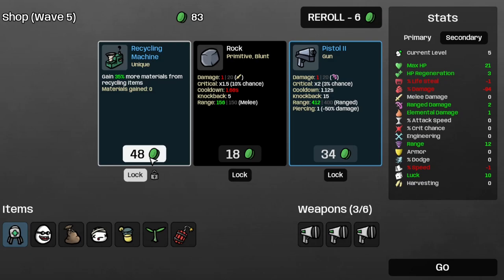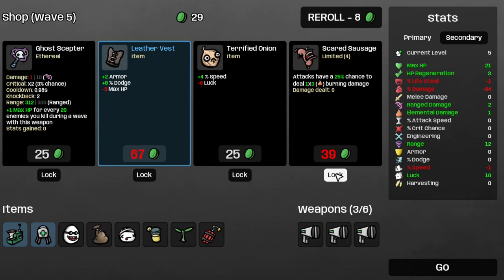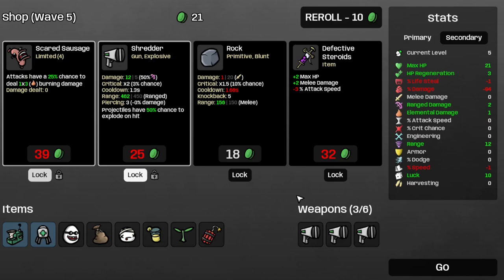Let's take the Medical Turrets and the Recycling Machine, and it re-rolled. Save the Scared Sausage — not Sacred. I don't know why I said Sacred Sausage instead of Scared Sausage. It just re-rolled, save the Shredder, and move on to wave 25. I think this build is going to benefit a lot from the Scared Sausage.